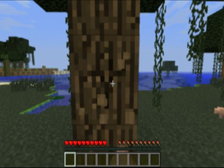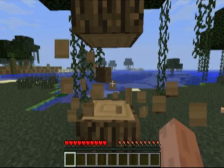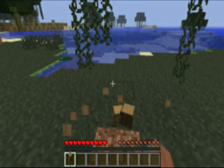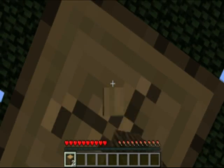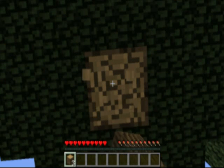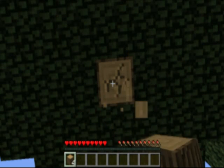First things first, let's get us some wood. I'm going to punch trees and I'm going to get wood. I'm going to turn the wood into planks, then the planks into sticks. I'm going to combine the planks and the sticks and make an axe, and all that good stuff.